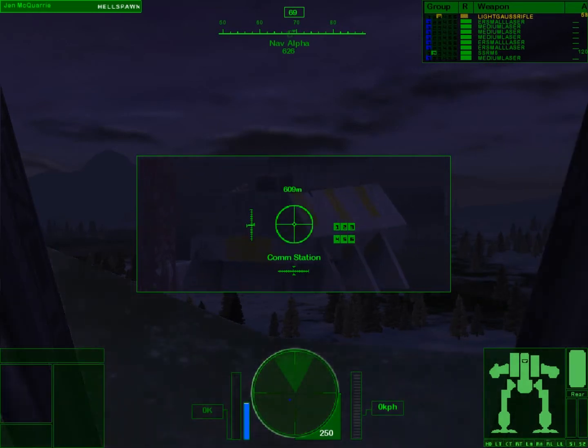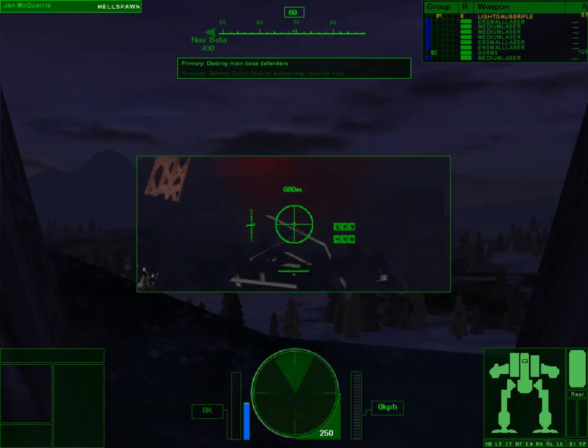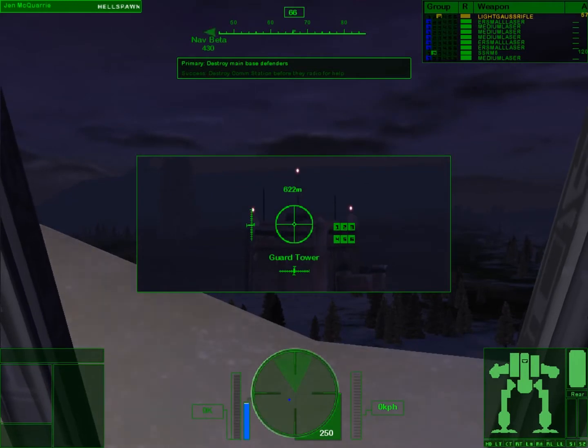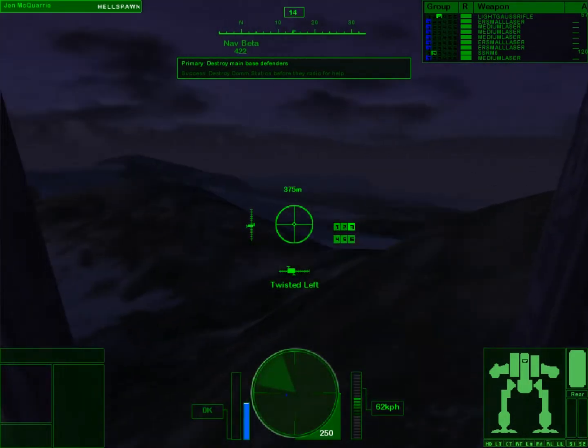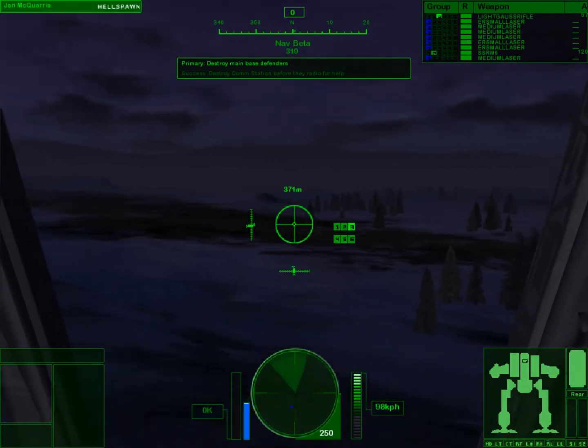I have quite a bit of light gauss ammo, which I was not aware of until now. Not a murmur on Steiner Channel. Proceed through nav points for fastest routes to the supply depot. Intel indicates not more than one lance of descending mechs supported by combat aircraft. If possible, destroy any comm facilities at the base to prevent recall of local patrols.